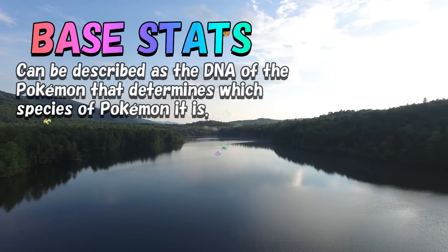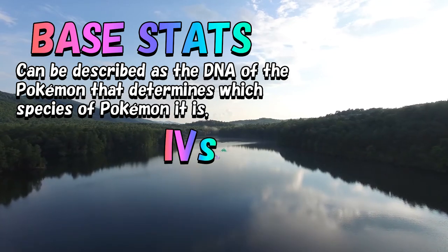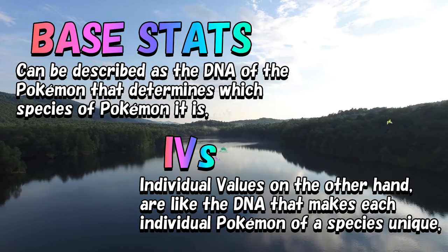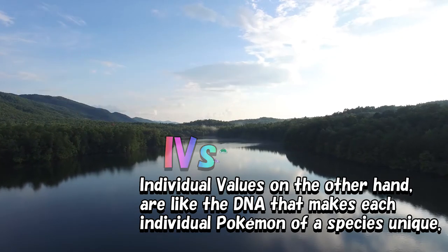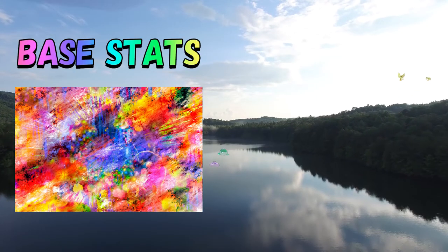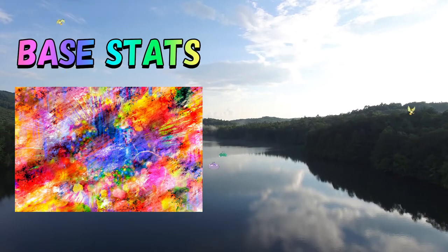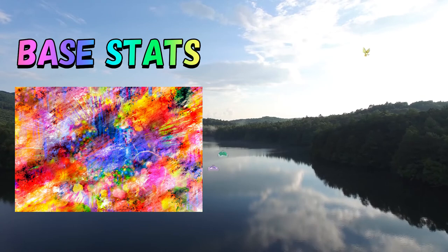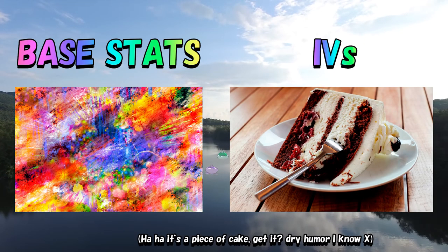Pokemon base stats are like the DNA of the Pokemon that determines which species of Pokemon it is. Individual values, on the other hand, are like the DNA that makes each individual Pokemon of a species unique. Base stats have an abstract calculation where we don't really need to know how the numbers function themselves, but instead we use them directly to compare the strengths and weaknesses of various species. Individual values are in comparison a much easier concept to understand.